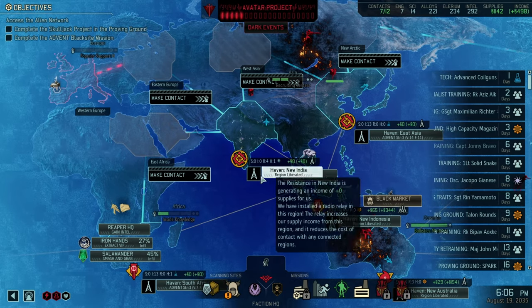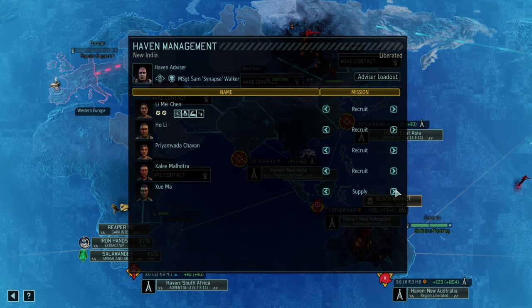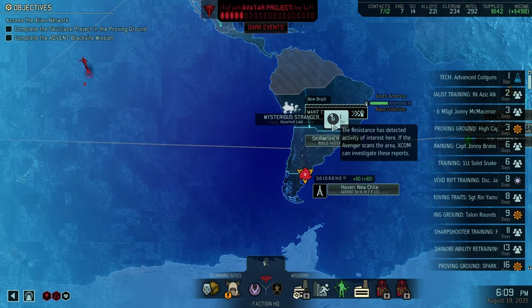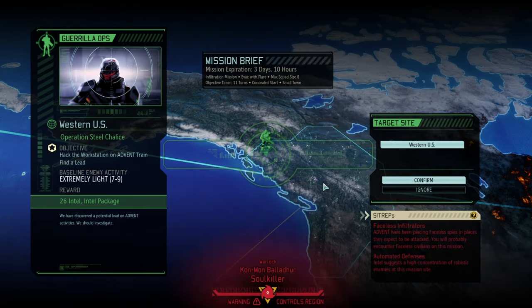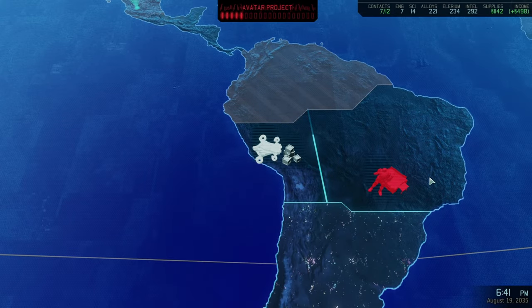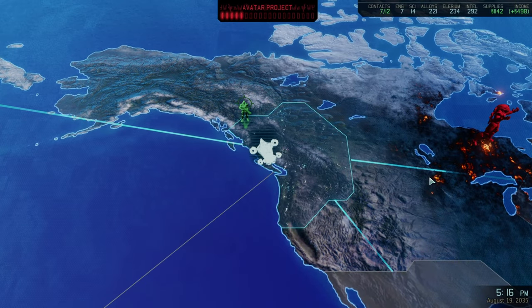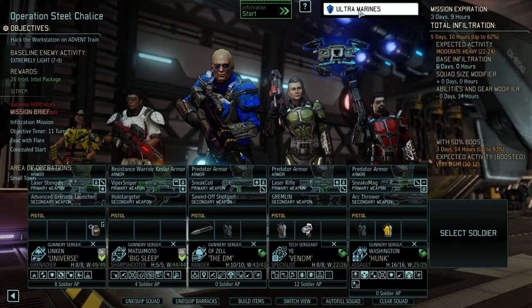New India is finally beginning to recruit more, thanks to our Haven Advisor — that's good. We're getting more to do: find a lead, extremely light, three days. We can barely do that — we can't do that.